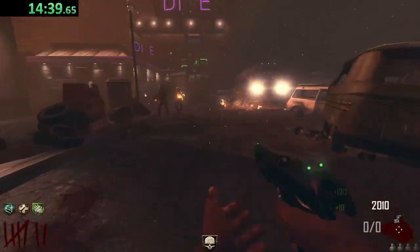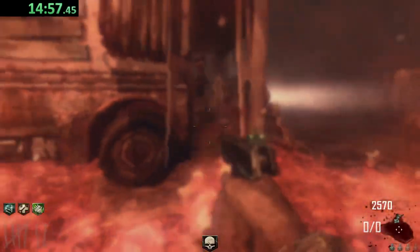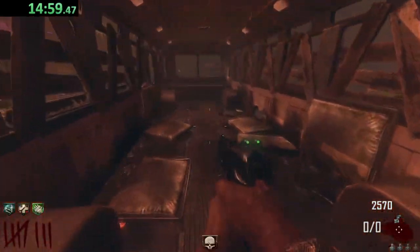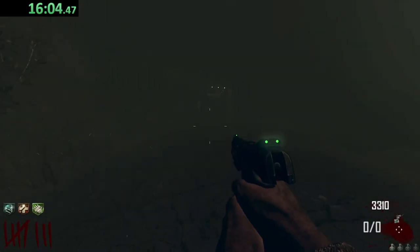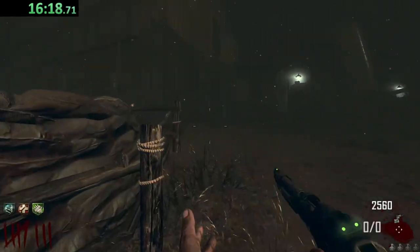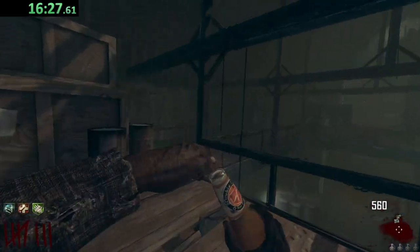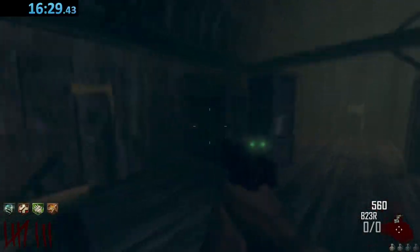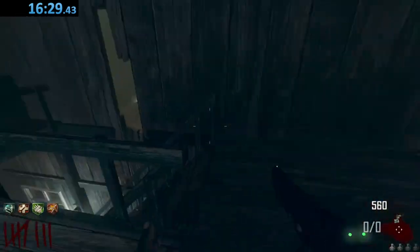Insta Kill — perfect! Honestly, this is not bad time Transit-wise. We're about 15 minutes, so by the time we get Double Tap it'll probably be closer to 16. Well, I fell off again. We're still good though — we're making pretty great time. Let's make our way upstairs to Double Tap and I'm going to stop the timer. 16:29 — not bad, that's pretty good.